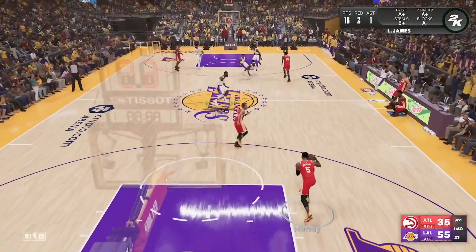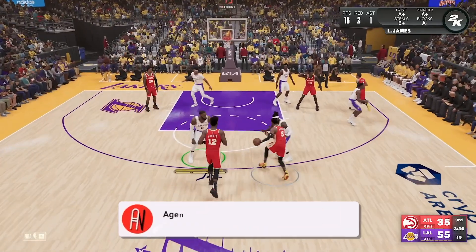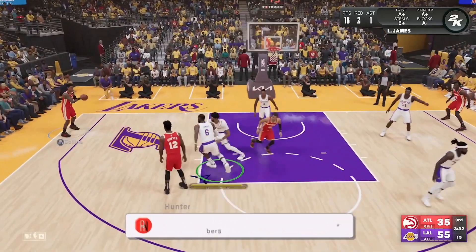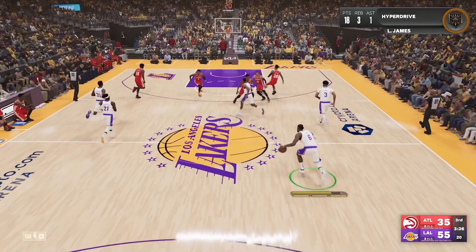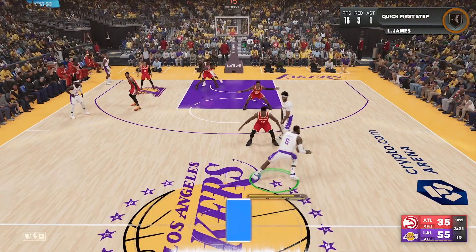Now, I want to precursor this: make sure you know who you're throwing lobs to. If you're trying to throw lobs to Chris Paul, he ain't going to be catching those — I'm just going to tell you that right now. Don't be throwing lobs to Chris Paul. But if you're throwing lobs to LeBron James, that's going to be fun. If you're throwing lobs to Anthony Davis, that's going to be fun. Those are just examples on this team.